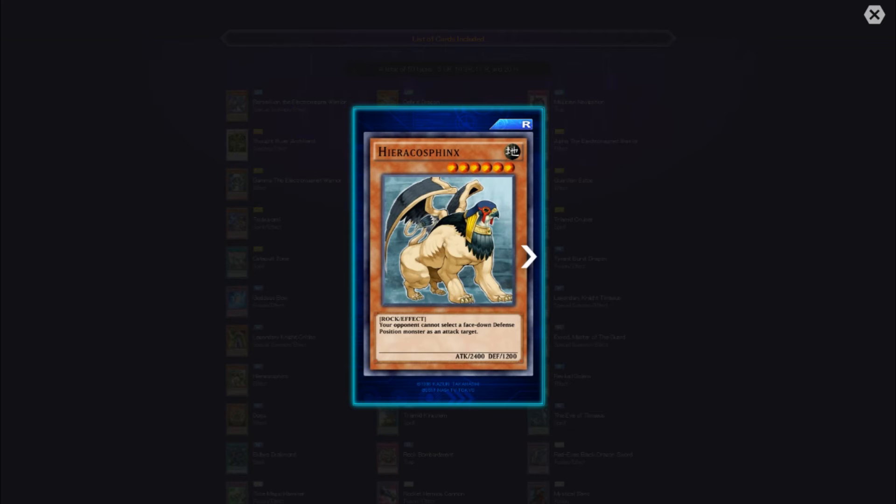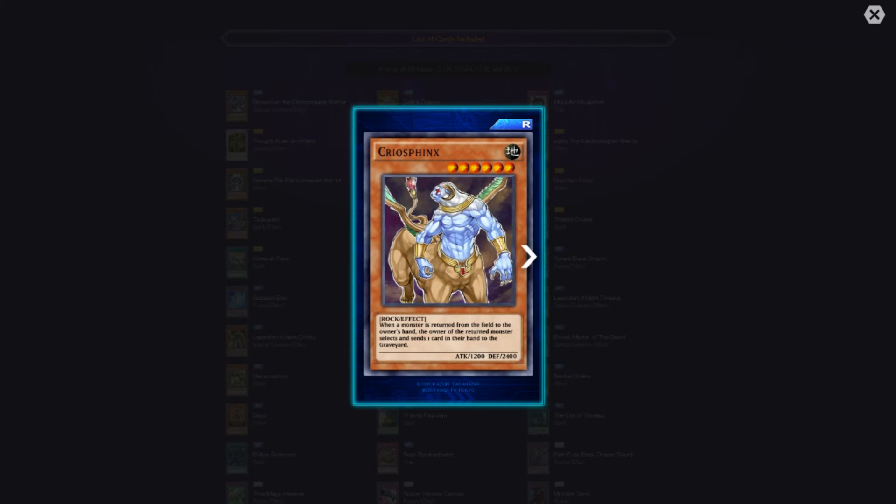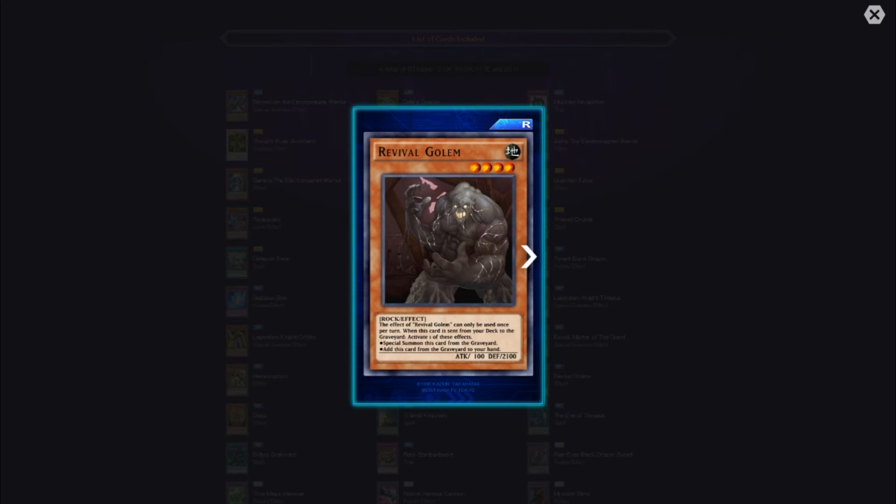Hieraco Sphinx — your opponent cannot select face-down defense monsters as attack targets, providing protection. Cryo Sphinx — when a monster is returned from the field to the owner's hand, that owner selects and sends one card from their hand to the graveyard. That could be really interesting to work with. Revival Golem — this effect can only be used once per turn. When this card is sent from your deck to the graveyard, activate one of these effects: special summon this card from the graveyard, or add this card from the graveyard to your hand.